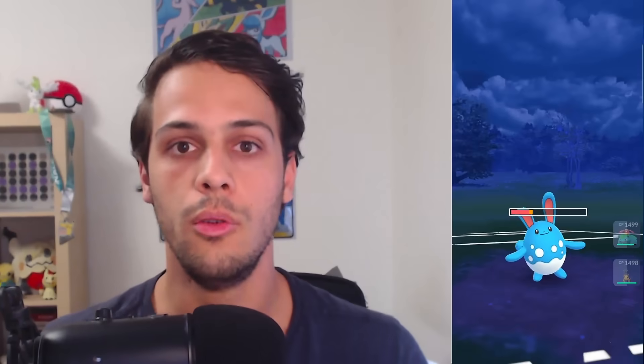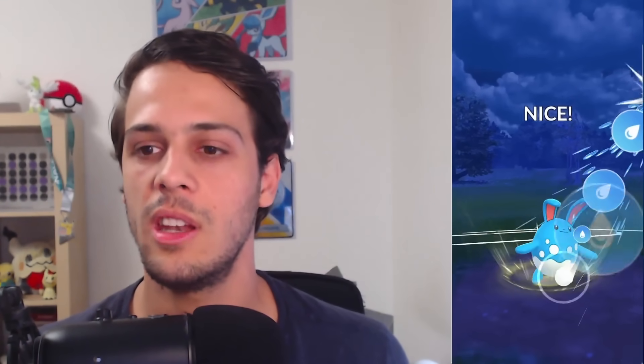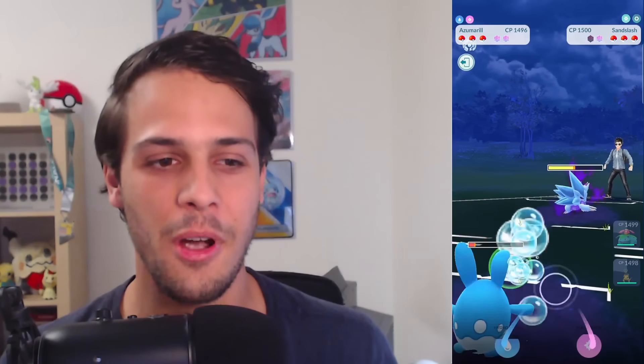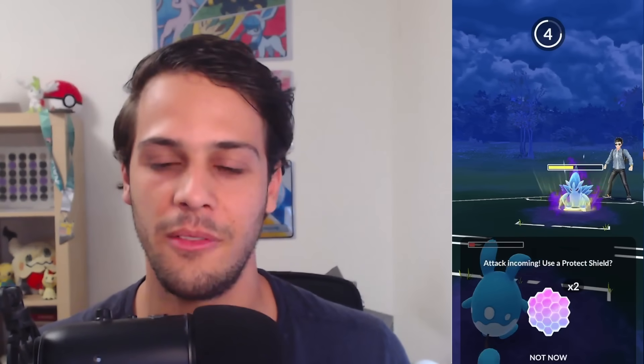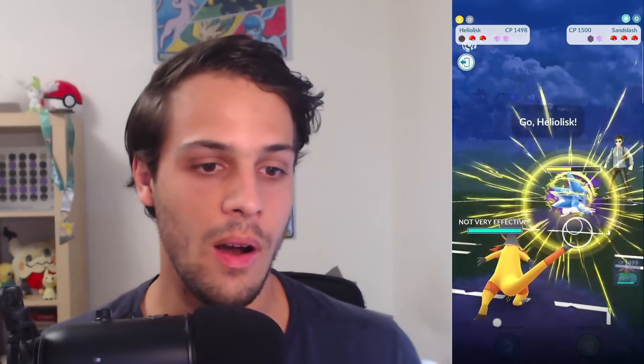Earthquake got nerfed, going to 110 power — a sizable nerf, but not enough to make Stunfisk unusable; it's still top 20 in the PvP rankings. Swampert isn't going anywhere either. The main Pokémon hit hardest by the Earthquake nerf is really Whiscash, which I don't think will be used much anymore.